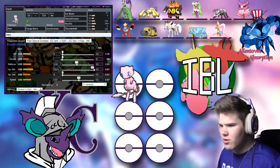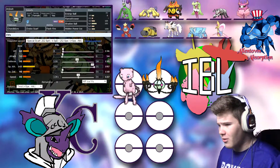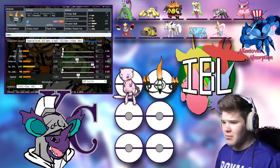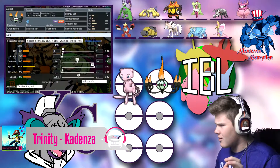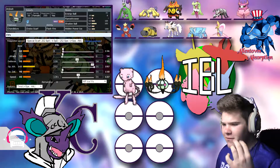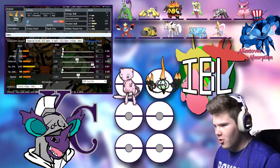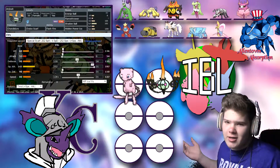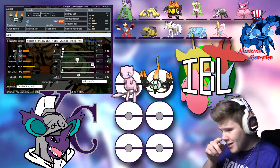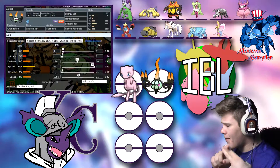Next up, we have Ajisa the Chandelure making her debut for us. This is one of my draft picks that hasn't come yet, mainly because I didn't have a good matchup, but I felt it matched up very nicely against this team. We're rocking a very interesting set with Choice Scarf, Flash Fire, Energy Ball, Flamethrower, Shadow Ball, and Hidden Power Ice. Flash Fire is because he's got the Emboar, and if I can predict a Flare Blitz or something like that, I can get a boosted Flamethrower.